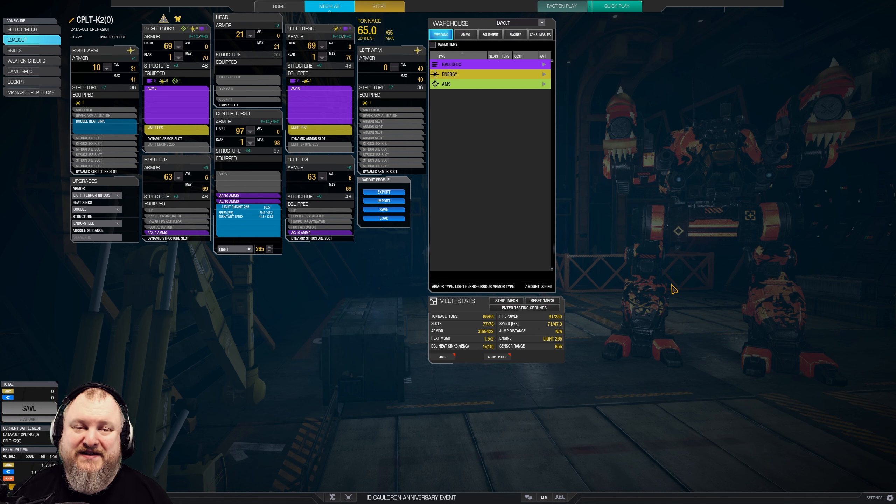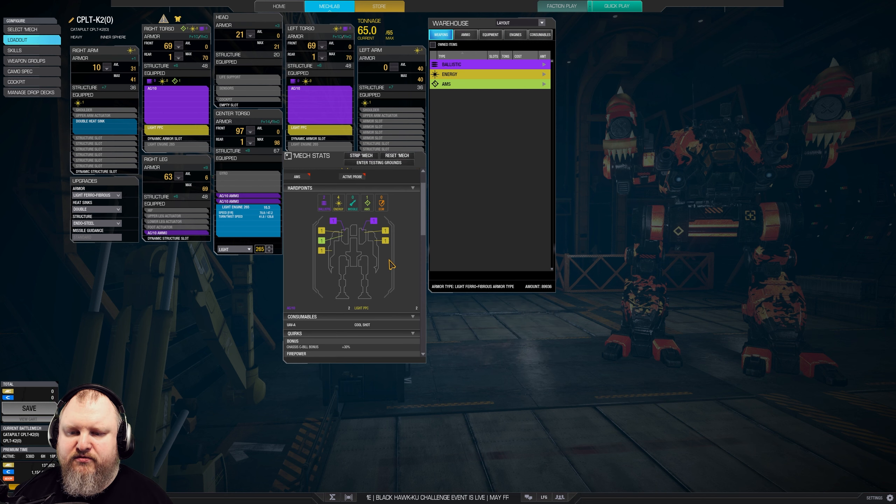If you guys want that, this is how we'll get it. Okay, let's talk about the build. We have a light engine 265 — that's a little bit different from the video. The video had a 275 light engine, so we're going about 4kph slower now, but we have an extra double heatsink and an extra ton of ammo, so it should all balance out in the end. An AC-10 in each side torso, a light PPC in each side torso, 4 tons of AC-10 ammo. We are shaving the legs a tiny bit, shaving the arms quite a bit, endo-steel structure, light ferrofibers, and double heatsinks.